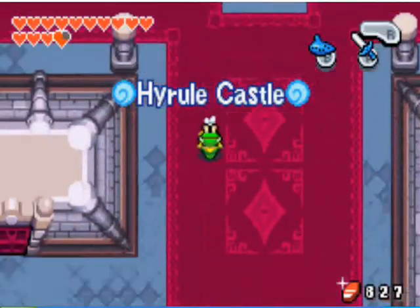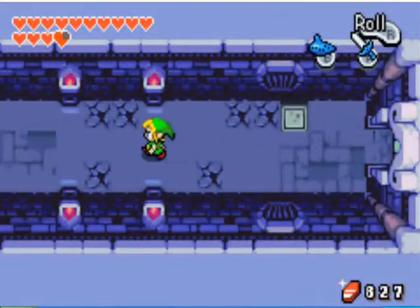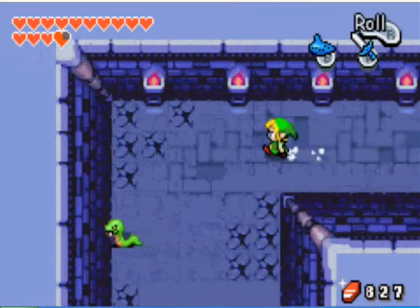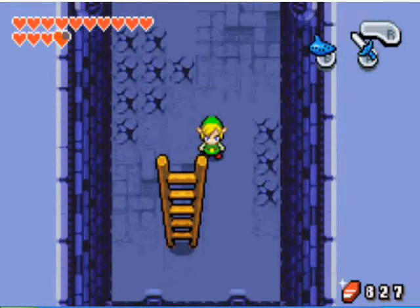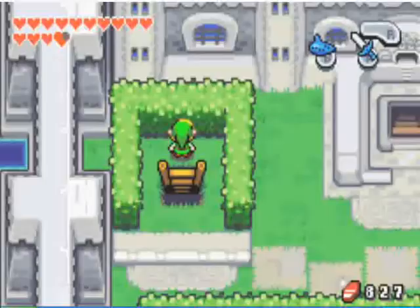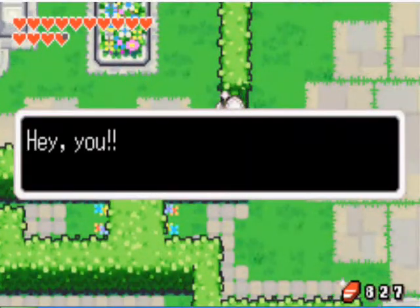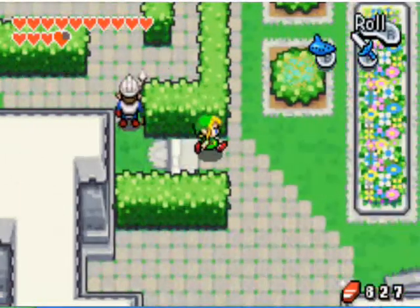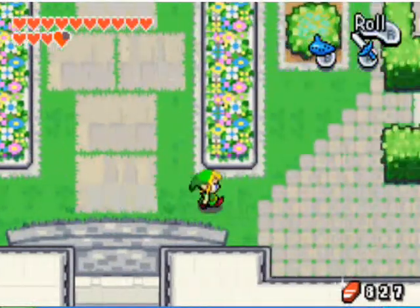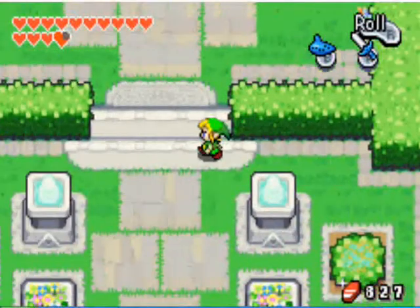Back in Hyrule Castle, there's nothing you can do — just head back the way you came. Talk to the guard to your right, and he will kick you out, which is what you want instead of trying to go through all that. This time there will be no guards on the other side of the castle garden.